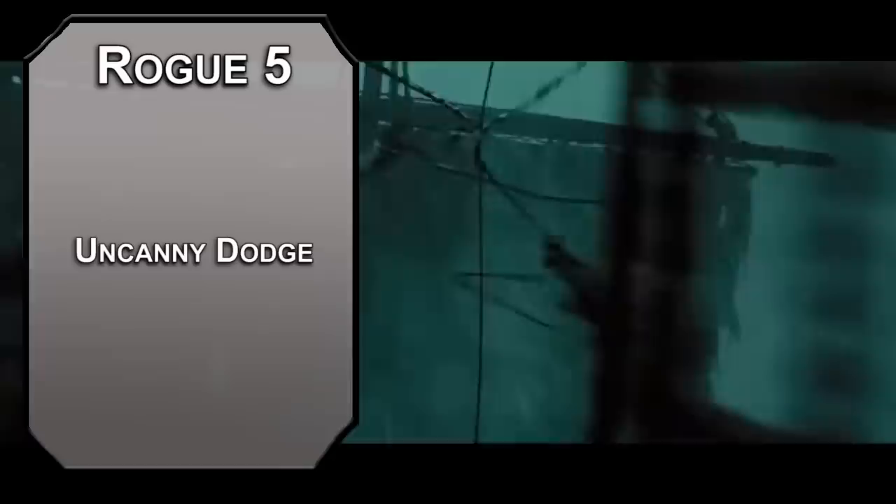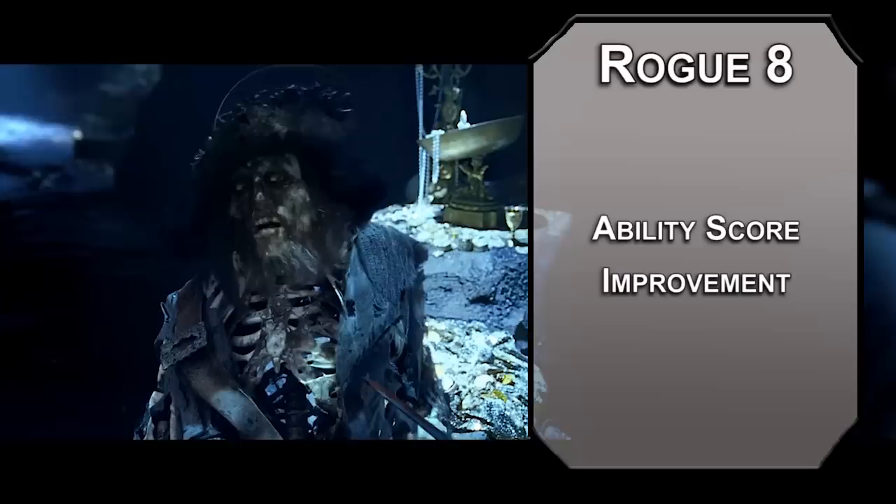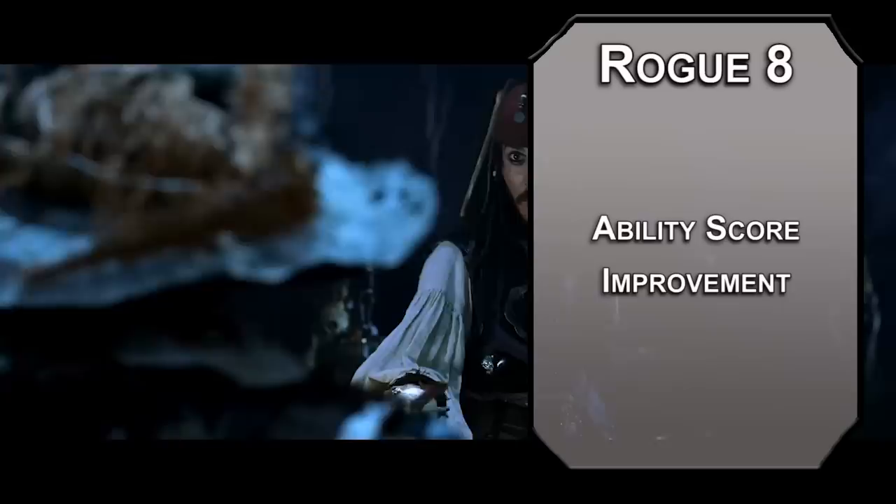Sixth level rogues get expertise with two more skills — acrobatics and persuasion will be my picks. You're mobile and shrewd; these skills are great for mobility and shrewdness. Seventh level rogues get evasion, letting you take half damage on failed dex saves and no damage on successful ones, so those cannons might blow holes in your ship, but that shrapnel won't be blowing holes in you. Your sneak attack increases to 4d6. Eighth level rogues get another ability score improvement — cap that dexterity for all the grace of a heavily intoxicated cap.